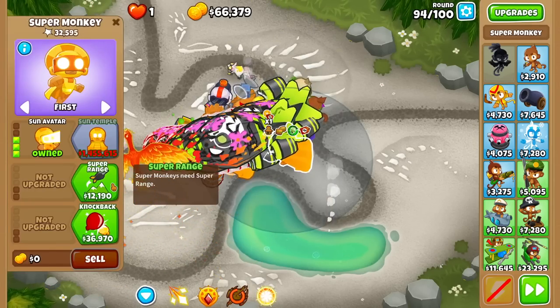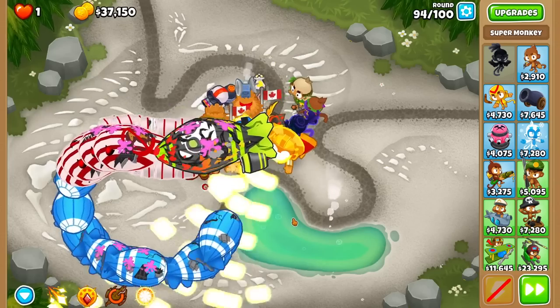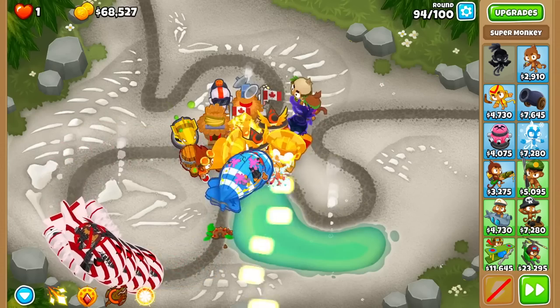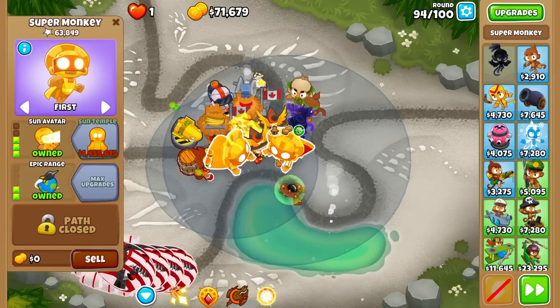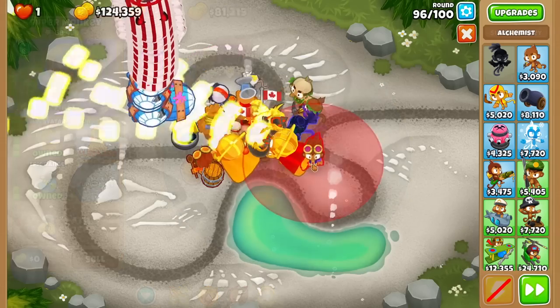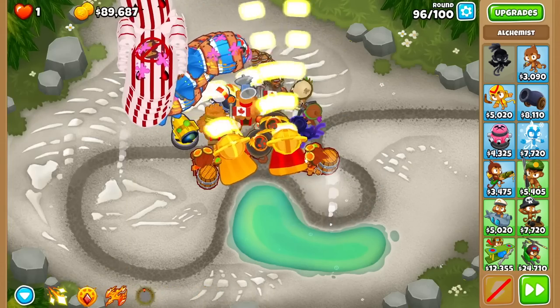If there's anything I could use, it's certainly more range and more pierce. 37k is not enough for an outbuff at this point in the game, so we'll just have to see if this works. That fresh Sun Avatar is helping like pay dividends right now — that's what we need. Let me go ahead and go for an outbuff. Not discounted, but it's whatever. Pretty cheap.